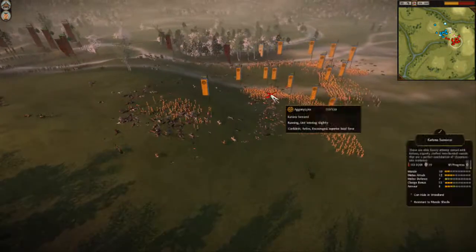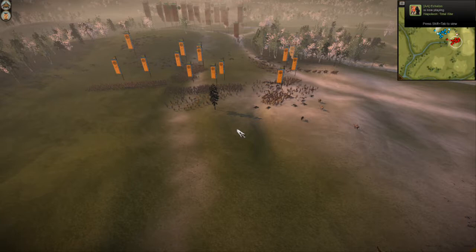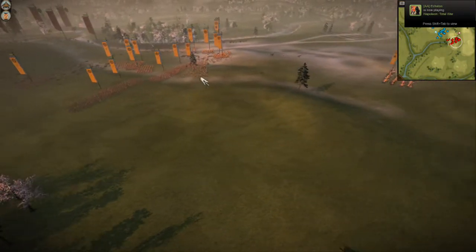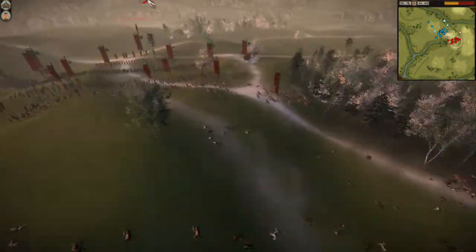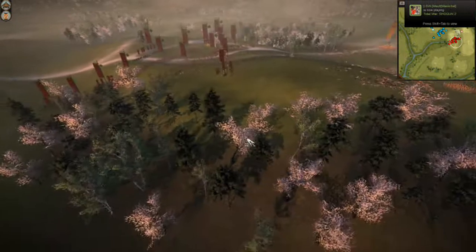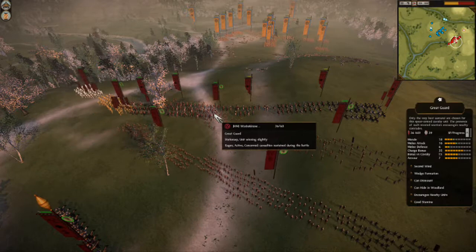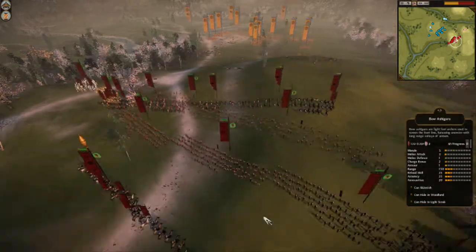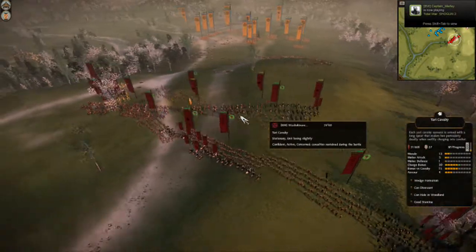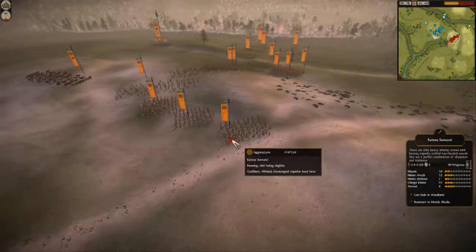It looks like he's caused a lot of disorganization and confusion among Agony's Yari troops. Agony's going to do the smart move and pull back to regroup and reorganize against Washi's army. Agony looks like he's done a lot of damage to Washi's army — Washi literally has no Cav left. He still has about five cavalry but they're highly depleted — depleted enough that they can't really do any damage to any Katana Samurai you might charge head-on.